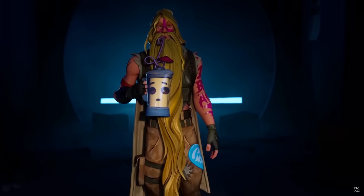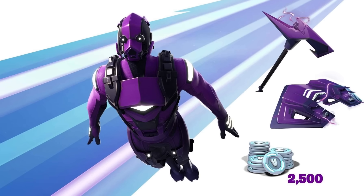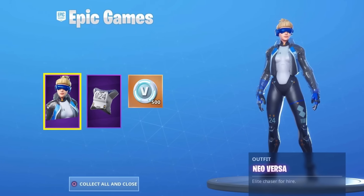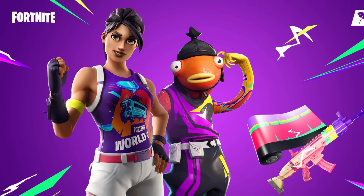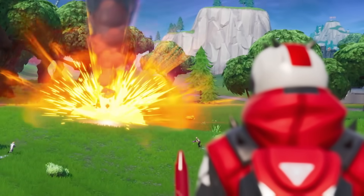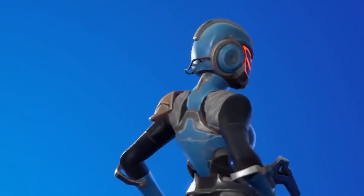Season 9 was another stacked season for skins. We got the John Wick collaboration, the Dark Vertex Xbox exclusive, the Wonderskin from the Honor Phone, and Neo Versa from PlayStation. We also got the Stranger Things skins and the World Cup Warrior. Season X was a big season for the storyline — we got the Scientist skin and also the Paradigm, which was limited time.